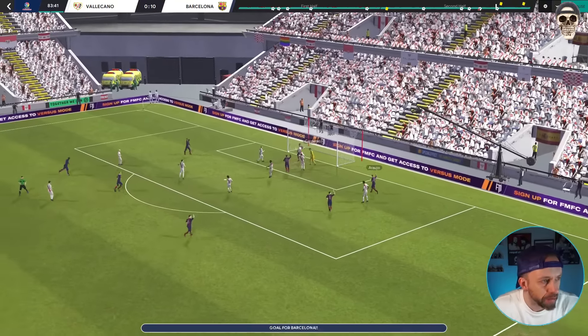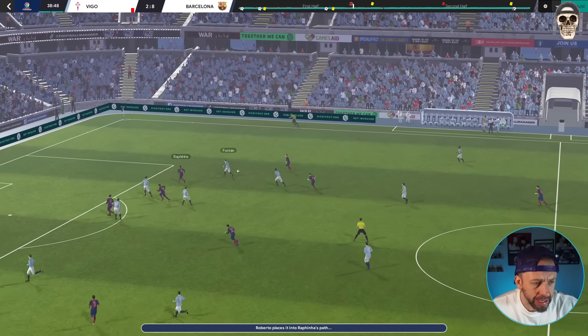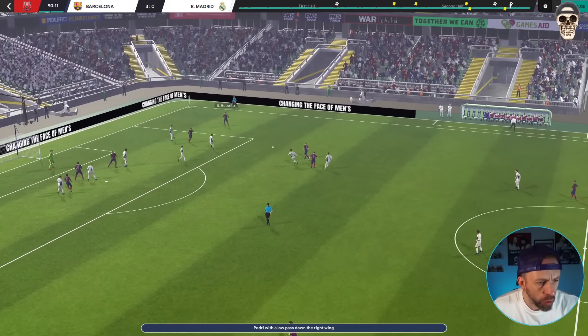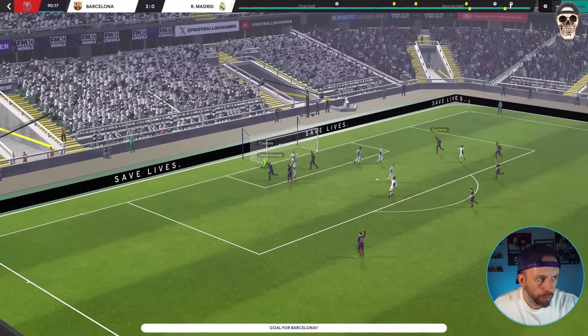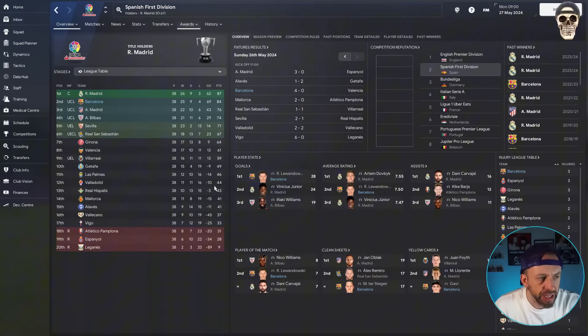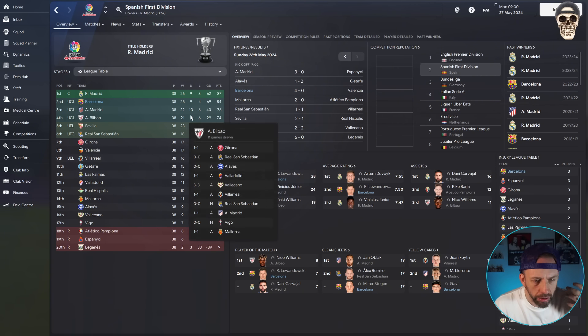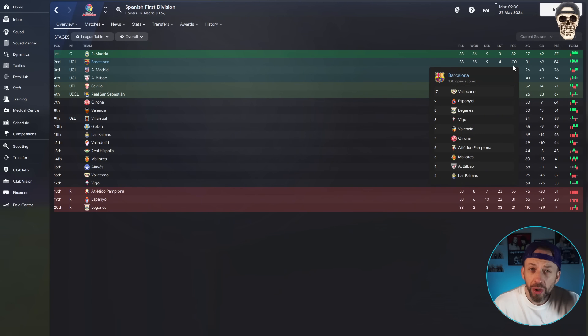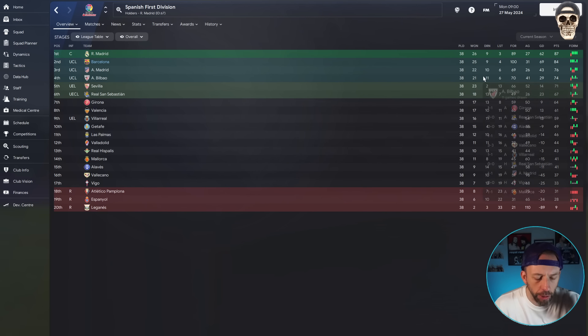You might have noticed we beat Vallecano 10-0 with this tactic, and there was also an eight-goal away win at Celta Vigo. And to be fair, it did well against Real Madrid as well — look how much we're pinning them back, they can't get out — 3-0 in that one. But alas, they didn't win the league. They finished second, only losing four matches, scoring 100 times and conceding 31. It was just an elite Real Madrid team that stopped them winning the league.